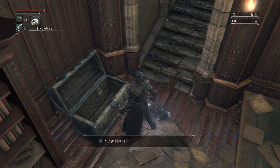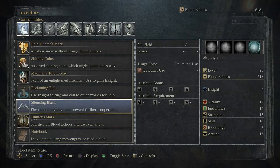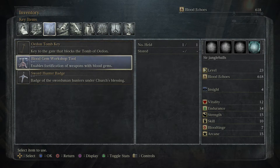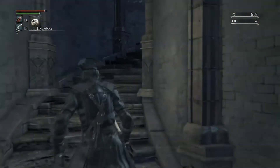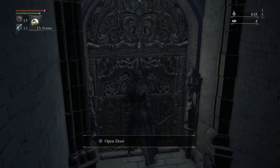Blood Gem Workshop Tool — I wonder if this is what I need in order to use that red jewel. 'Enables fortification of weapons with blood gems.' Okay, so that must be what I need to use it. That's what I need to use it to fortify. Hold on — could be another boss fight.